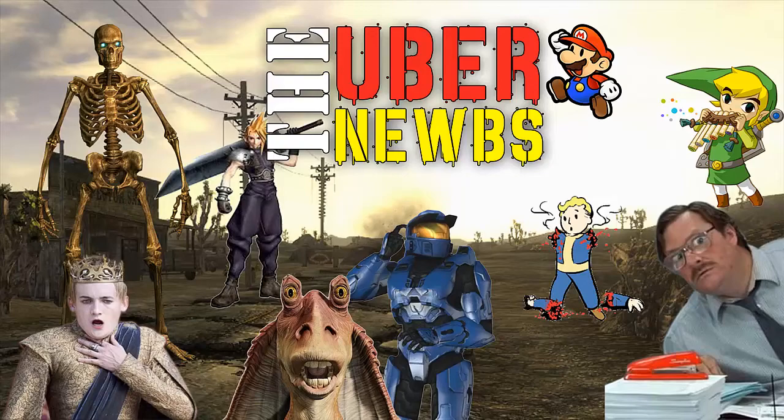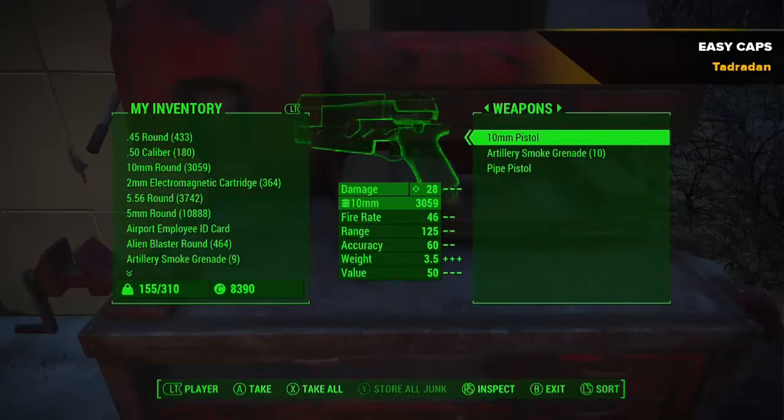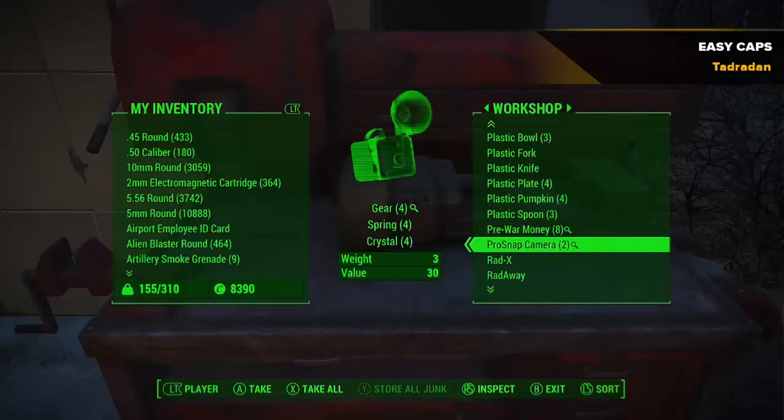What is up guys, Tadjodan here with the Uber Noobs and another great Fallout 4 video. This time we're going to show you how to earn some easy caps using purified water. Your industrial water treatment facilities — all that water you generate for your settlements — make extra. You can take it and sell it to the vendors for 10 caps per purified water.